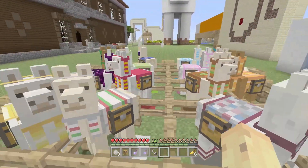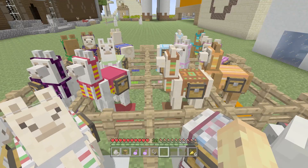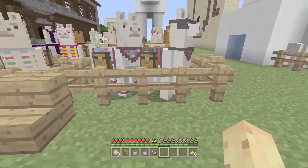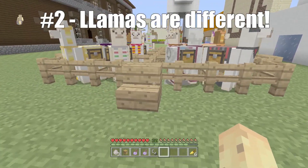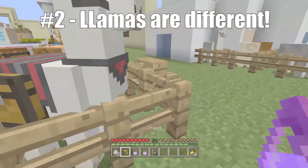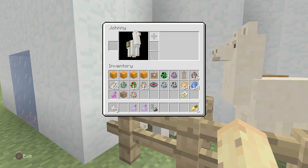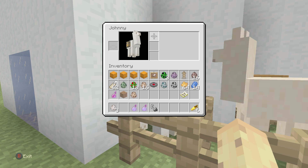The second fun fact about llamas you probably weren't aware of is that they actually have a hidden value. Unlike horses where there are three values and you're trying to min-max them all, llamas only have one hidden value — which is actually the strength. The strength can be easily determined by putting a chest on the llama. This llama right here — if we put a chest on him and then mount him, you can see he has a strength value of 1. The strength value determines two things: the first one's very obvious and the second one's kind of sneaky.